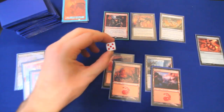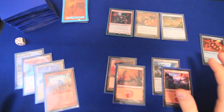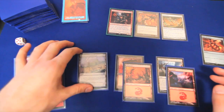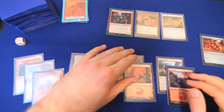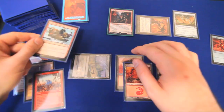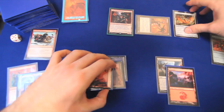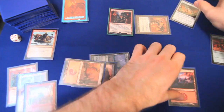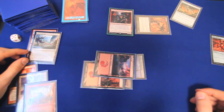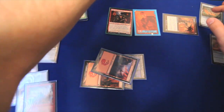Turn five and things are getting serious. We draw a Terrain Generator. We drop Temple of the False God — we have five lands so it's online. We mill one for Millikin — a Hordling Outburst, whatever. With six mana floating we tap and sacrifice Spawning Bed to get three 1/1 Eldrazi Scions. We move to combat and swing at an opponent with no blockers.